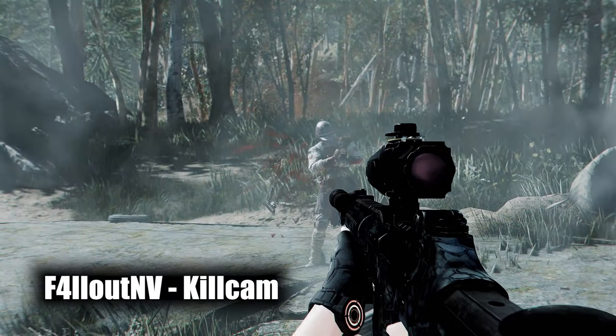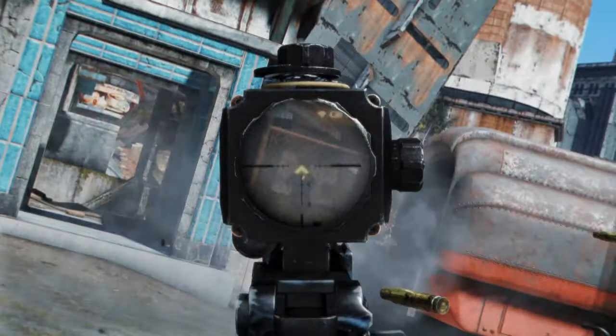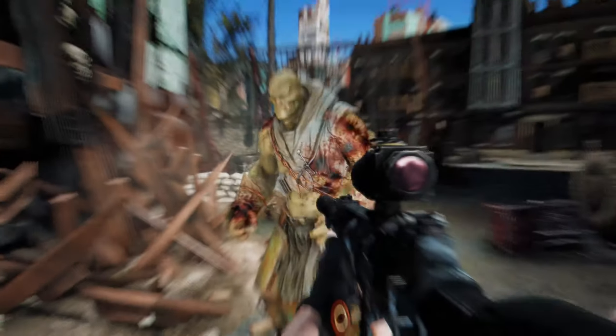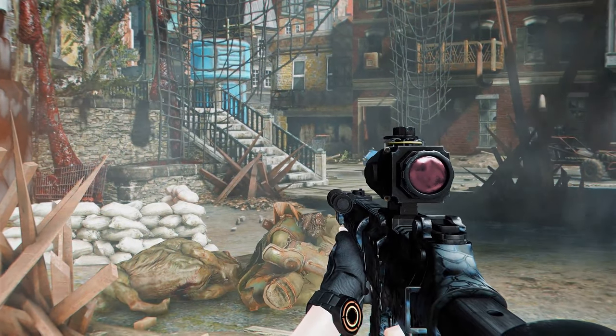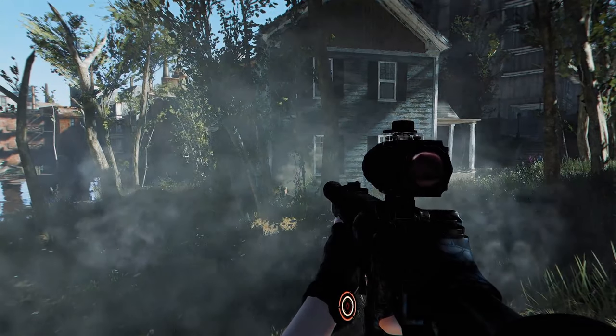Next up is the Fallout Kill Cam. Despite a few minor bugs, the addition of a cinematic slow-motion camera during enemy takedowns is a significant feature. In my recent playthrough, I incorporated this mod to enhance the cinematic slow-motion effects during combat, which allowed me to experience more dynamic battles.